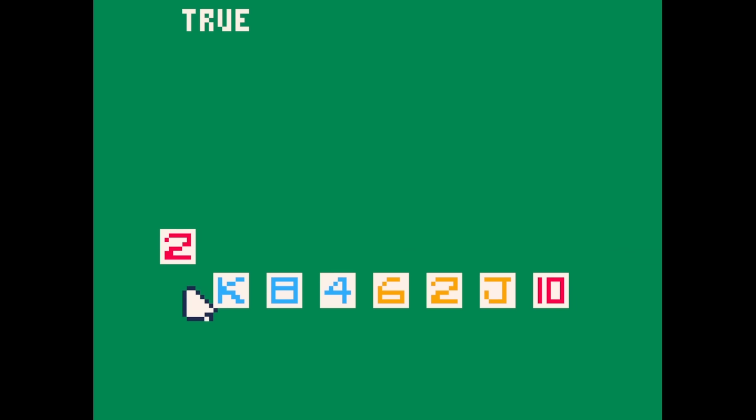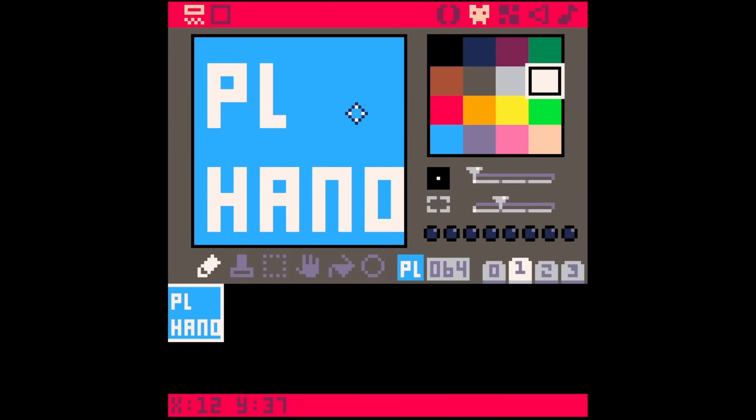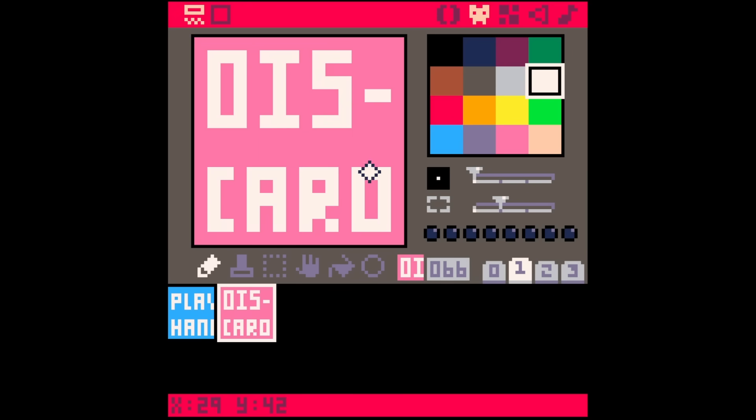The easiest way to add animation is just changing the Y value. The logic is: if the card is selected, decrease the Y value; if it's deselected, increase the Y value. This did not come without a few bugs, but after fixing that, we were on to the next task, which was drawing our first buttons in the game — the play hand button and the discard button.